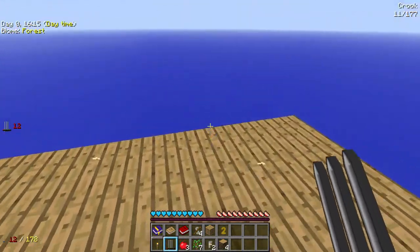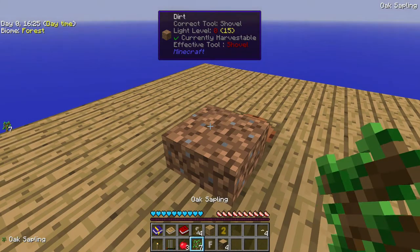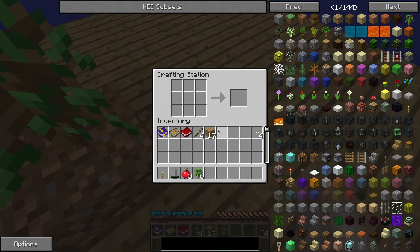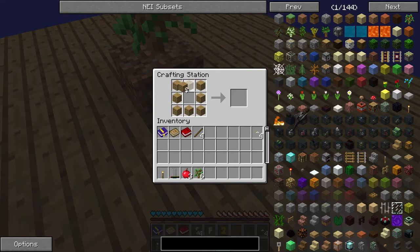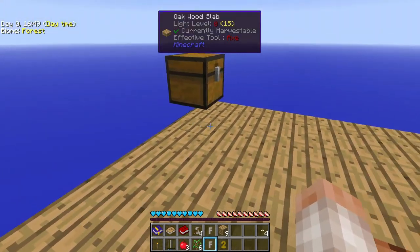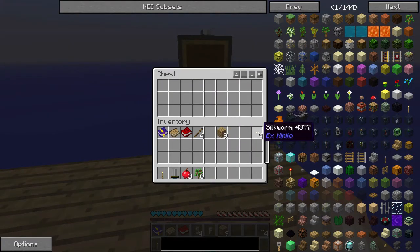I'm a full-time college student, so I'm afforded a little more time as long as my studies are done. I thought I saw a sapling drop - silkworms! We'll save those. Silkworms are really useful - they turn the leaves into an infested tree, and what you do with that is get string from it. There's what I was talking about earlier - it looks like there's a missing slab under it, which is just the mechanics of how Minecraft breaks things down.